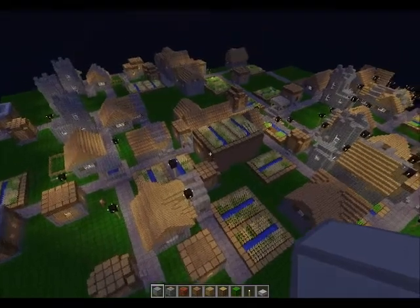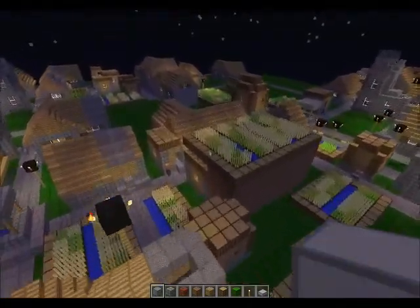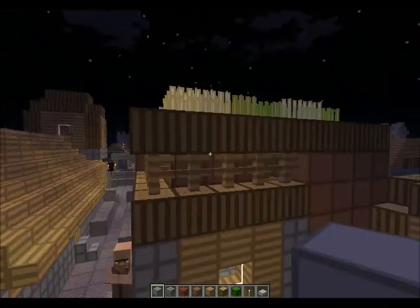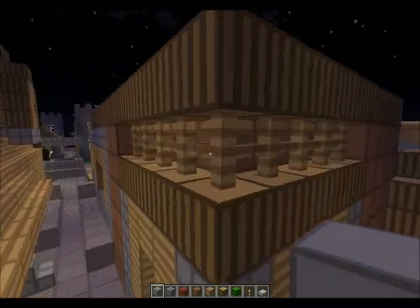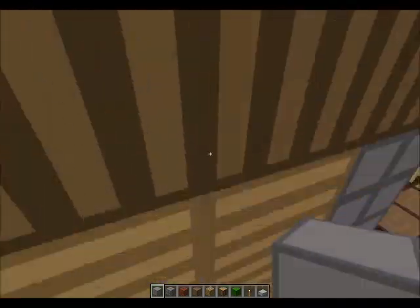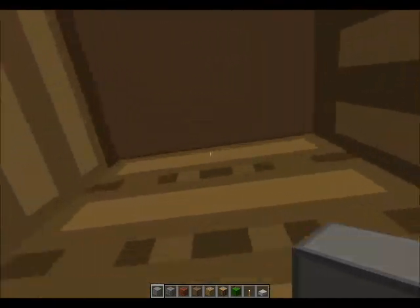This is weird — look, a farm that's like floating on top of a house, and there's a garden. That's like one of the houses with gardens that's got a farm on top of it, and it's above a guard tower.